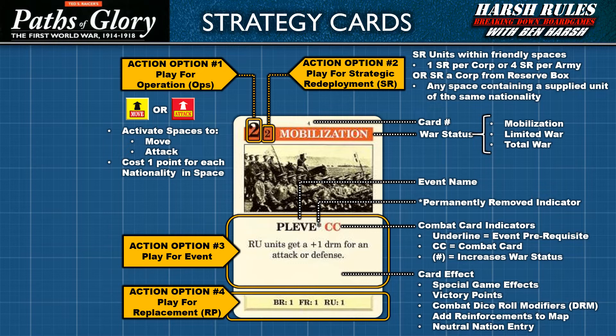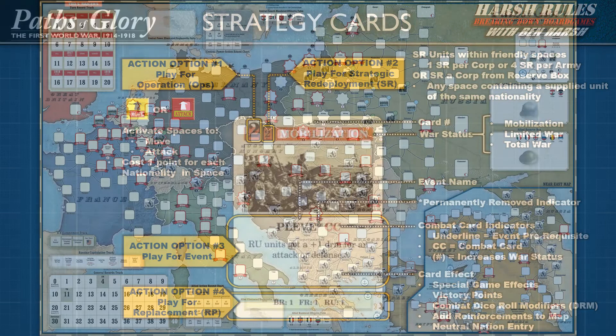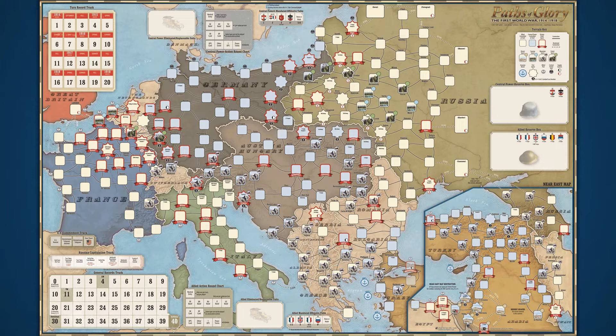Events are usually focused around special game effects: earning victory points, adding dice combat modifiers (also known as DRMs), bringing reinforcements onto the map, and allowing neutral nations to enter the war. Finally, the box at the bottom of the card can be played for reinforcement points, which can be used to bring reinforcements onto the board or rebuild damaged or lost units. Each abbreviation in the box represents a nation — for example, BR is British, FR French, and RU Russian. Next to each abbreviation are the reinforcement points awarded to each nation, which can only be used by those nations to rebuild their own units.